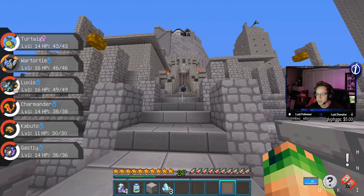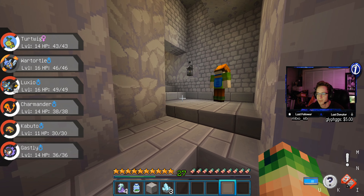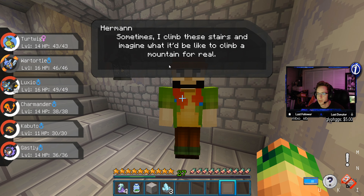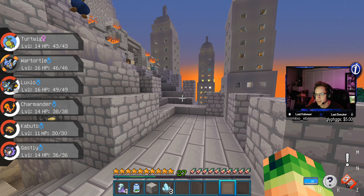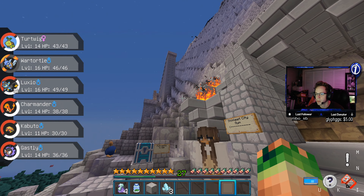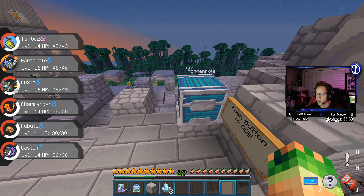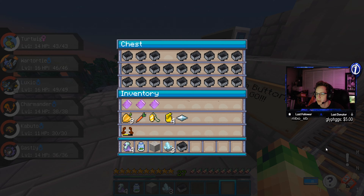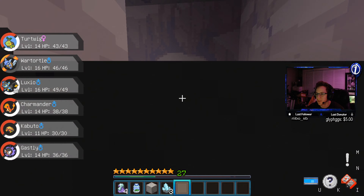Let's go up here and see if we can beat the gym with the team we have right now. We might have to evolve Turtwig and get Kabuto a little bit higher. This guy says sometimes he climbs these stairs and imagines what it would be like to climb a mountain for real. This texture pack makes everything look awesome too, which is kind of cool. City mine — wait a minute. Still in city gym. What's in here? Mine carts. So we put this down. Let's go to the gym, see if we can beat it.